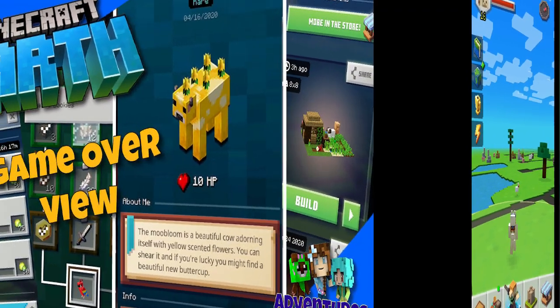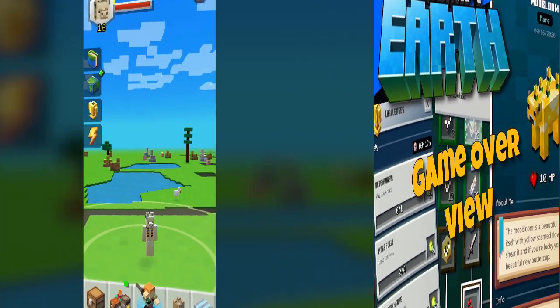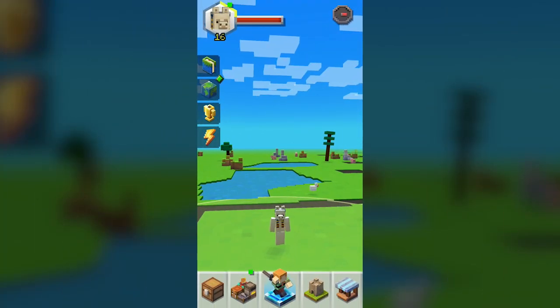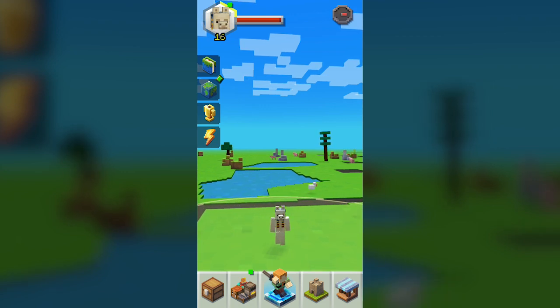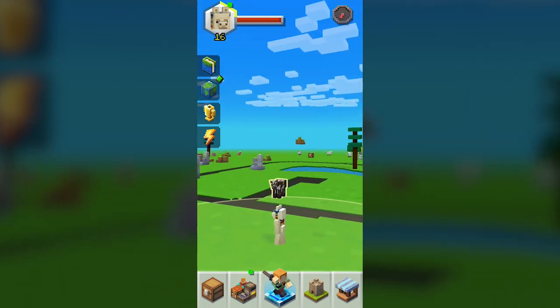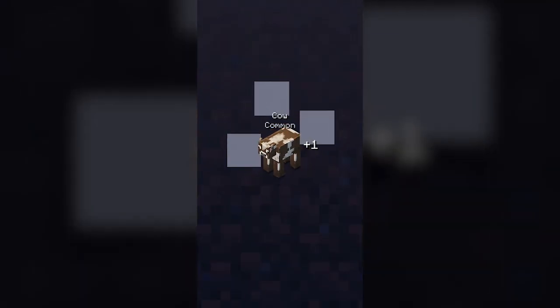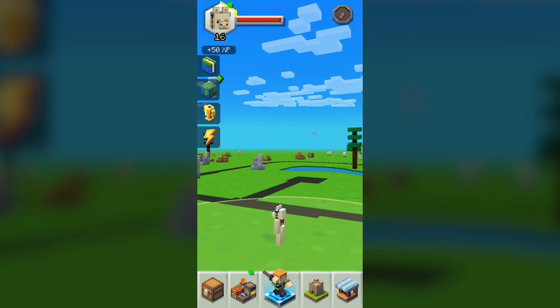Hold on a second. Chicken, come closer. I want to harvest you, chicken. There's some super awesome things about Minecraft Earth. Hold on — there's a cow. Look at this, everybody. I got a cow. I need two uncommon mobs for one of my quests here, but it's just a common cow.